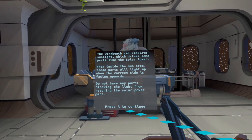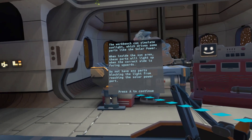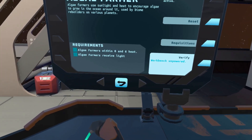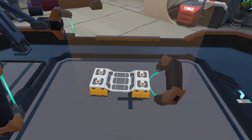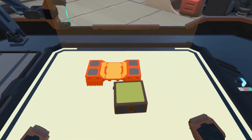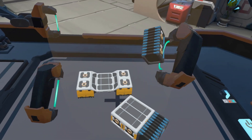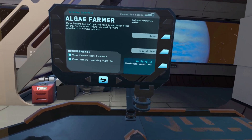The workbench can simulate sunlight, which drives solar power. When inside the sun area, the parts will light up when the correct side is facing upward. Do not have any parts blocking that light. Zero to six heat. They must receive light. Where do you guys receive the light from? I'm guessing on the top here? Yes, okay great. Then I'm just gonna put this one here. They're getting way too hot. I probably just need some radiators. Slap one on there, slap one there. Heat is fine. Yes, we're good.